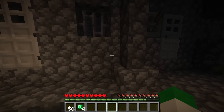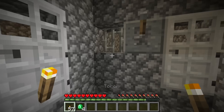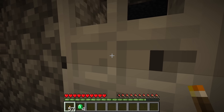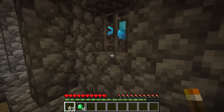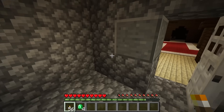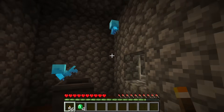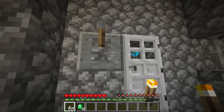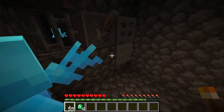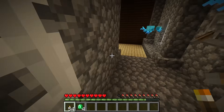In woodland mansions, allays generate in the existing prison structure. They've updated this a bit — there are now bars and andesite. In every single jail cell, there's a chance for one to three allays. This cell looks like it has three, and this one also has three. This one over here may only have two, and this one here just has one allay. So there's definitely some differences.